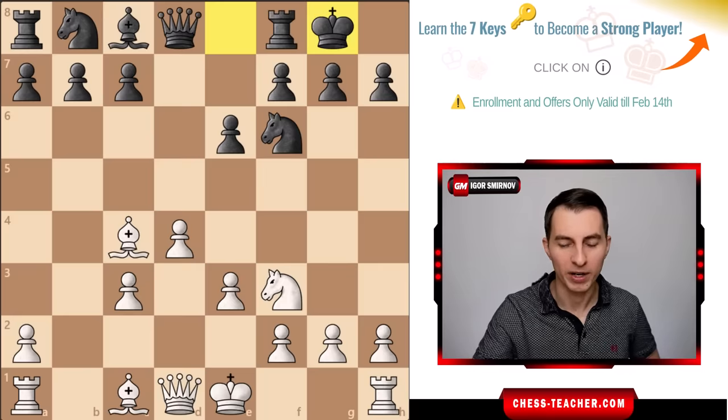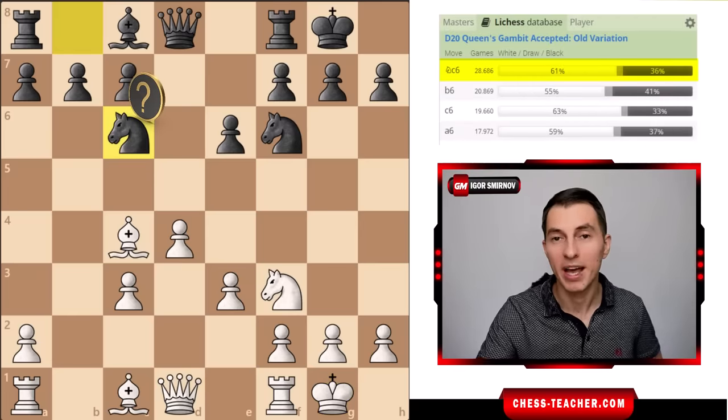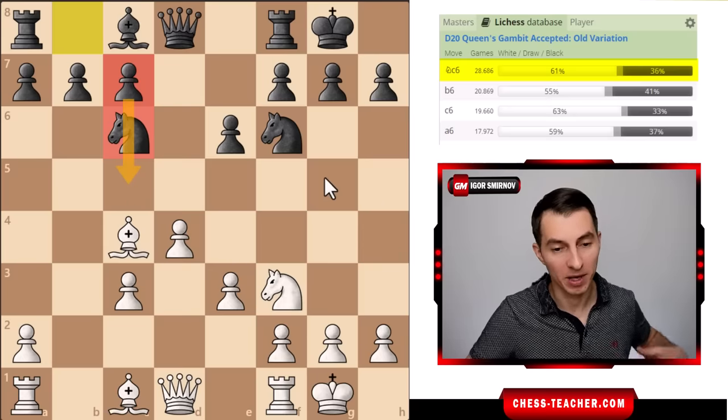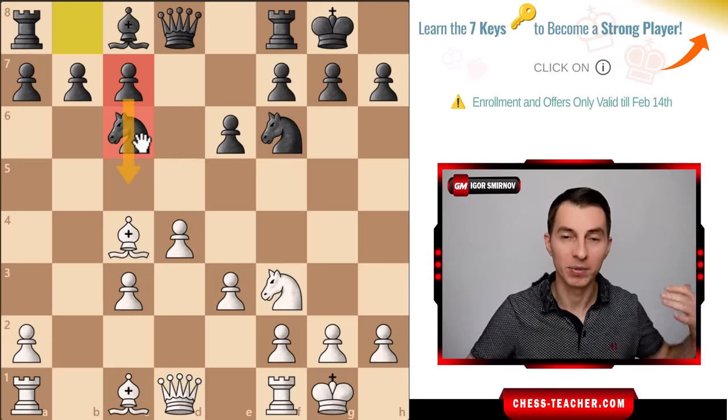After that black castled, white castled as well, and black played knight to c6. That's yet another positional error: by playing knight to c6, black blocks the c-pawn so it cannot move forward and challenge white's center. By completely abandoning center control, black gives white an opportunity to grab the center and get complete domination.